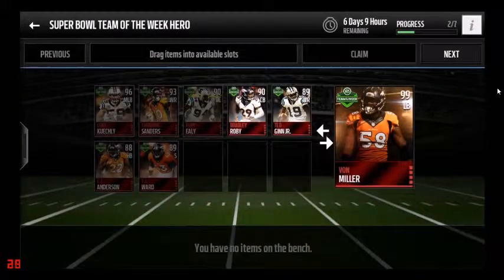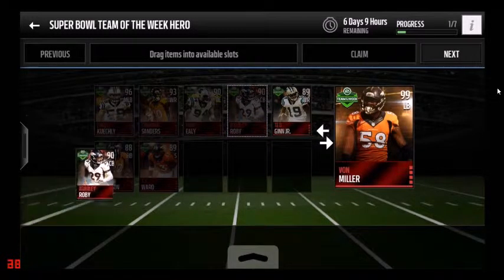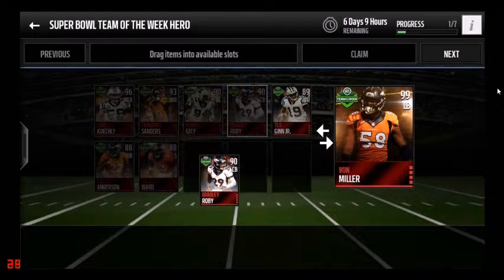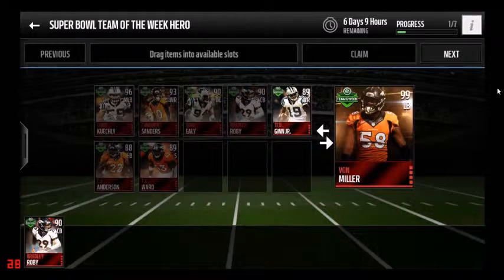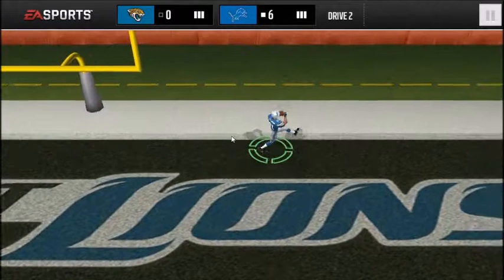The Team of the Week hero for the Super Bowl — I pulled the Bradley Roby, which sells for a lot of money, so that's a nice pull. A lot of people are trying to get this 90 Von Miller.